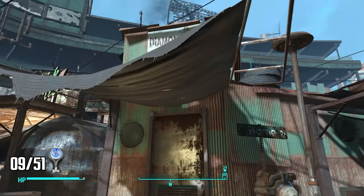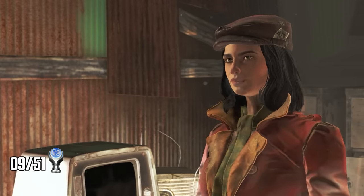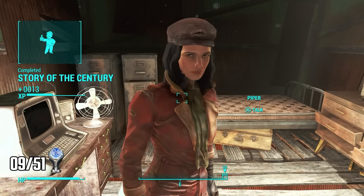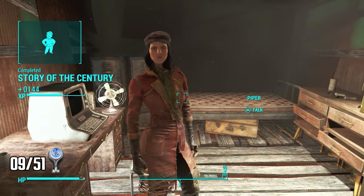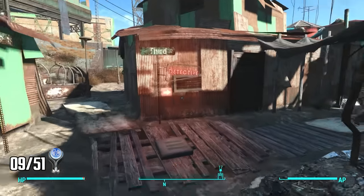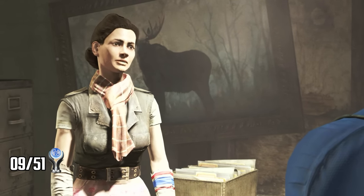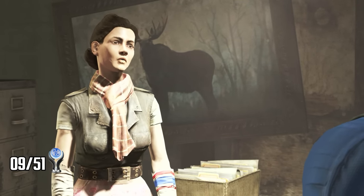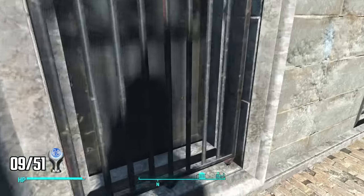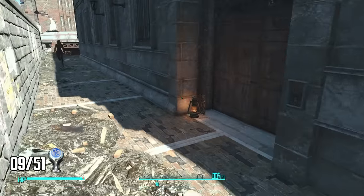I go into Public Occurrences where Piper interviews me about who I am and where I came from. Since she liked my answers she decides to join me, making her the second out of five companions needed for a trophy. My goal is to find my son — that's Fallout 4's story — so I head to the local detective agency, but the secretary tells me that Detective Nick Valentine has gone missing, leaving me with only one option: to track him down.